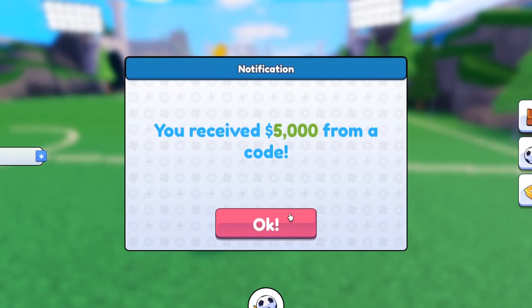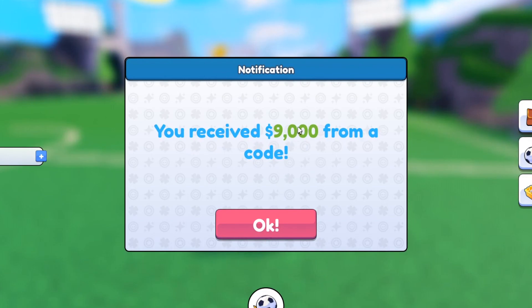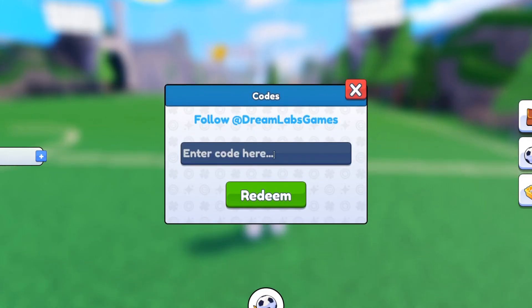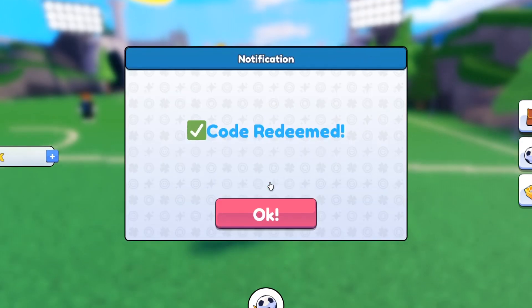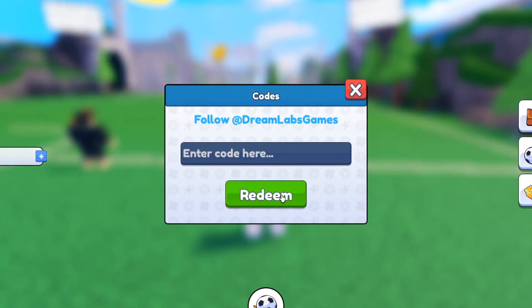The first code is 'updatetoday' — redeem it and it gives you 5,000 coins. The next one is 'updatecomingsoon' — that one gave us 9,000 coins. The next code is '10k' — redeem that and we've got 24,000 coins total now. These are all working codes.